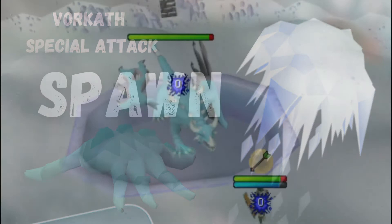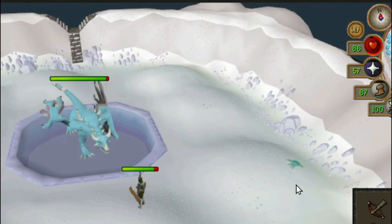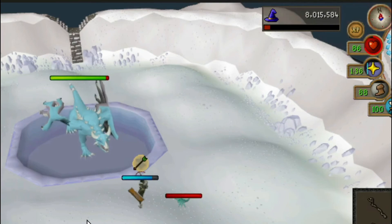After six regular attacks, Vorkath will use one of his two special attacks. This is his Freeze and Spawn special attack. He will freeze you in place, giving you time to equip your Slayer Staff.